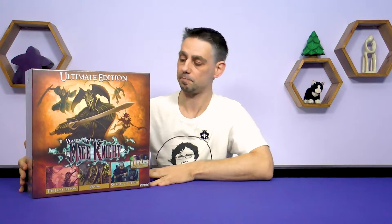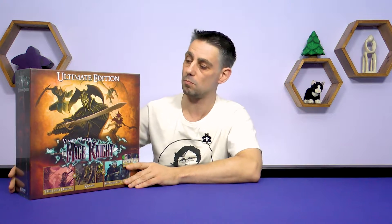Hi, my name is Paul Grogan and welcome to the first Gaming Rules video for 2019. This video is going to be a simple unboxing video for the Ultimate Edition of Mage Knight — a new edition of the game which came out very recently, available at the very end of December 2018. It's the base game and all three expansions included in one big box, with five extra cards and a new combined rulebook that combines all of the stuff from all of the expansions together.